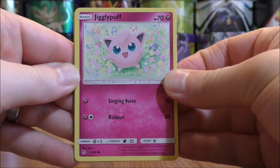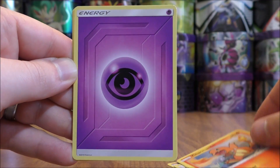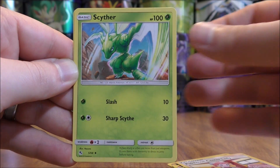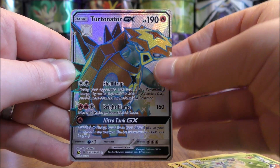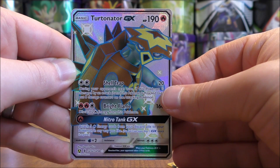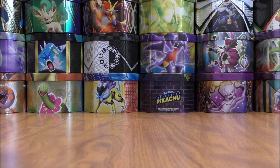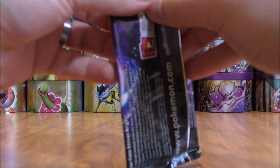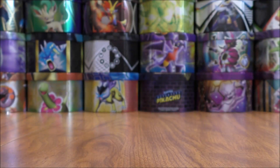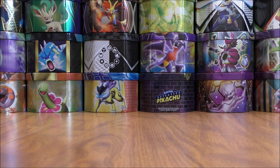Jigglypuff is the first card in this one: Caterpie, Caterpie, Eevee, Ekans, Charmander, Psychic-type Energy, Pokemon Center Lady, Scyther, Metapod. Reverse Holo — it does look like a Shiny GX! It would be a Turtonator from Guardians Rising — a great pull here. And the final card is a Kangaskhan. Personally, I like the Shiny GX better than the non-GX. I personally really like all of the Shiny Vault subset and really enjoy opening all of these packs — they are hard to find.